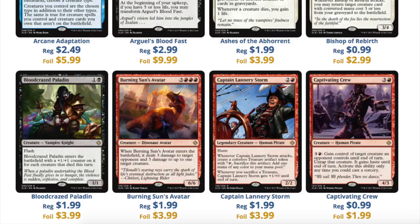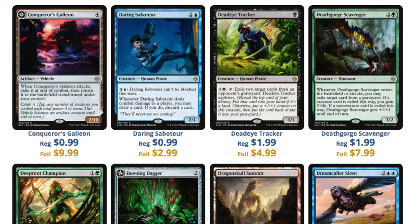Again, this is retail, this is pre-order. These prices will actually mostly plummet. This is the most expensive you're going to see of many of these cards. Maybe a few of them do go up in price after seeing some GP play, but the large majority of them will drop down to oblivion. You have Conqueror's Galleon — as you can see, there's a very big difference here between the $1.00 non-foil and the $10.00 foil. You have Daring Saboteur, Deadeye Tracker at $1.00 and $2.00, and Death Gorge Scavenger at $2.00, which the foil is $8.00.